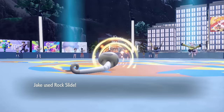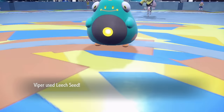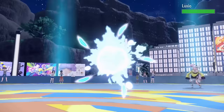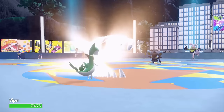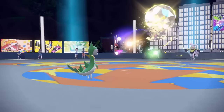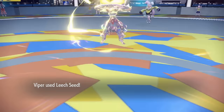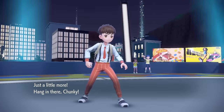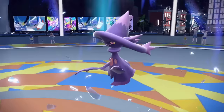Iono brings in Bellibolt, so I tag in Viper, who takes a Water Gun with ease. Viper then lands a Leech Seed on Bellibolt while the frog goes for a Spark. Viper literally sucks the life out of the frog with Giga Drains and Leech Seeds, taking it out. Luxio comes in and a critical Giga Drain almost eliminates the cat, but it survives, going for a Bite, before a second Giga Drain finishes it off. Last is the ace Mismagius, who lands a Confuse Ray on Viper, but Viper fights through it and lands a Leech Seed. From here we cheese the fight — switching in Jake when it uses Charge Beam and Chunky when it uses Hex, as they're immune. Eventually the Leech Seed takes its toll and we get the win.